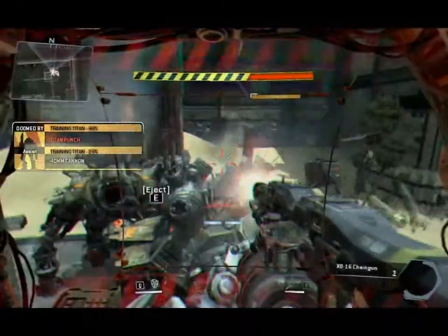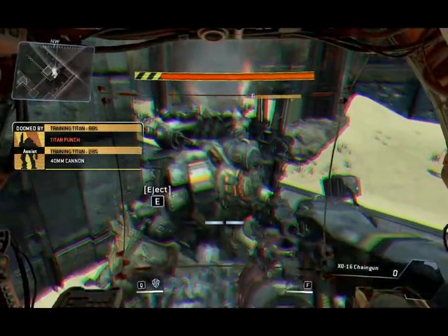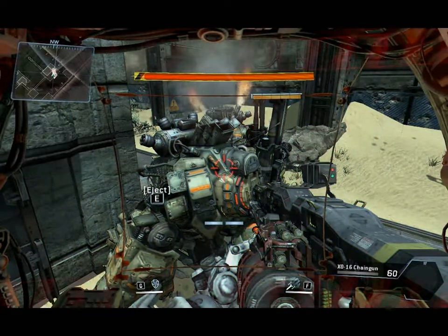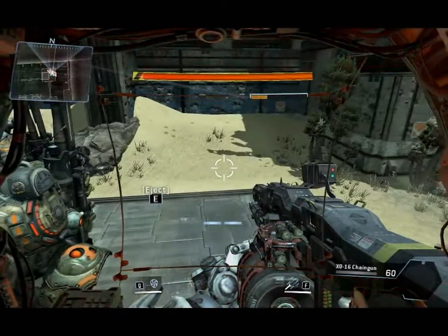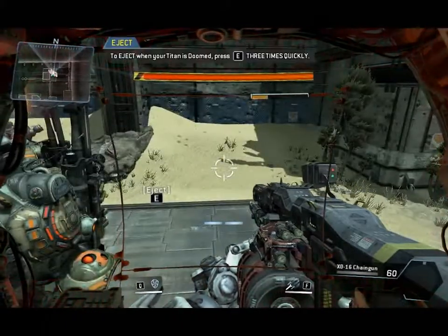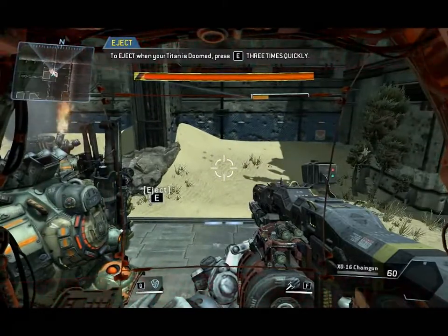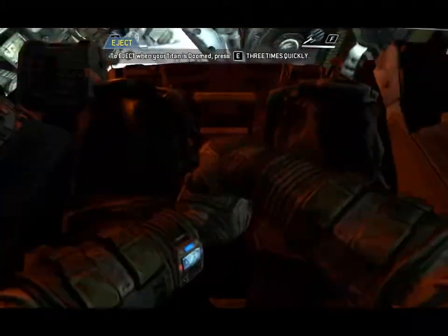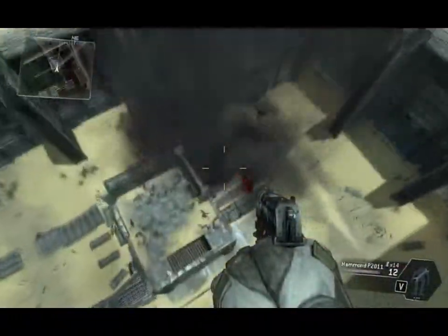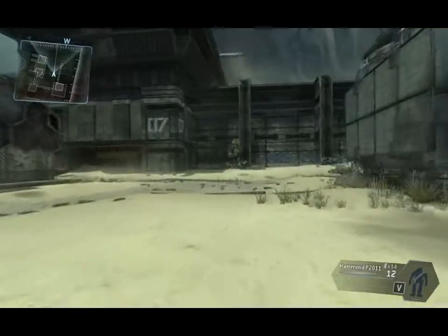Your Titan is critically damaged. Combat veterans refer to this as doomed state. Your Titan will inevitably self-destruct or be killed by the enemy once it is doomed. In this simulation you will have infinite time to eject; this will not be the case in actual combat. You must eject before your Titan goes critical. When you eject, you can use the higher vantage point to plan your next move.